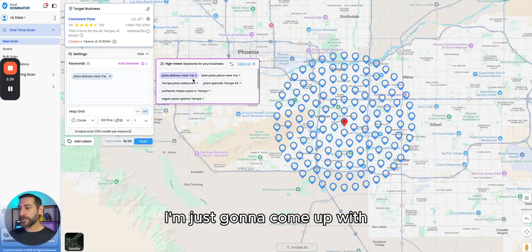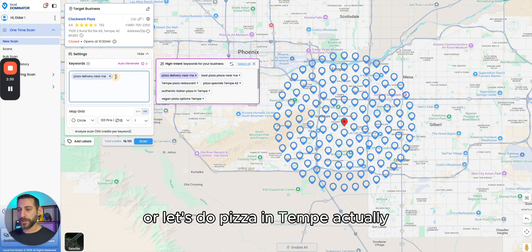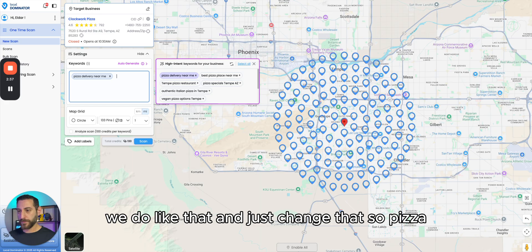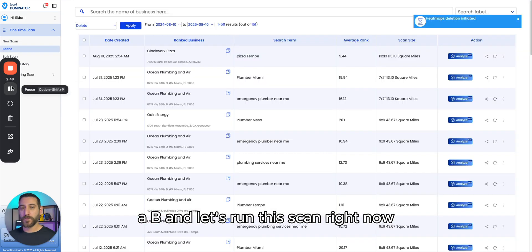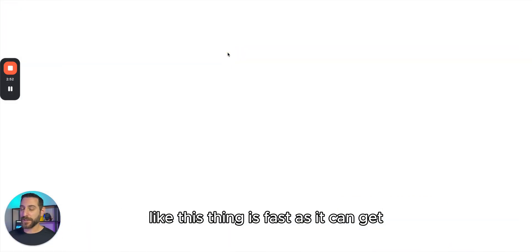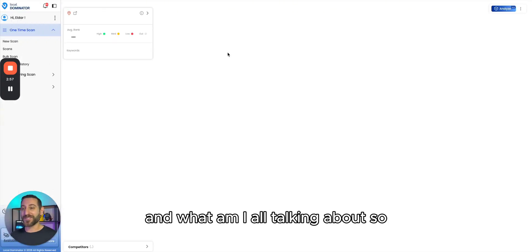Now let's do a broader search — let's run pizza in Tempe and run this scan right now. That took about three seconds — this thing is as fast as it can get. Let's take a look and see what the new things are and what I'm talking about.